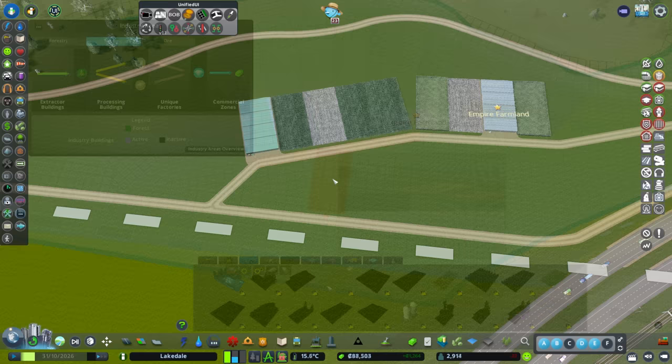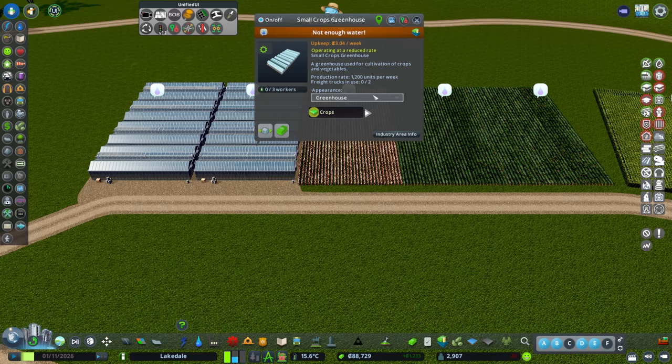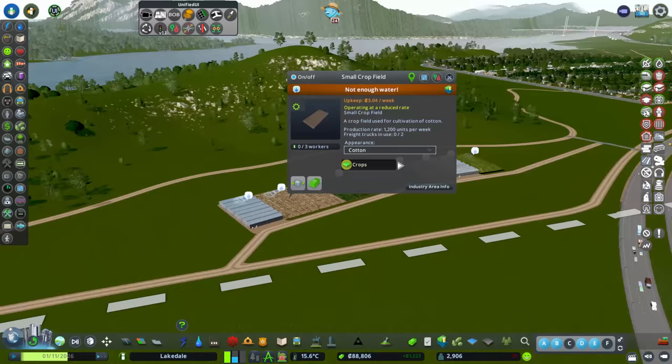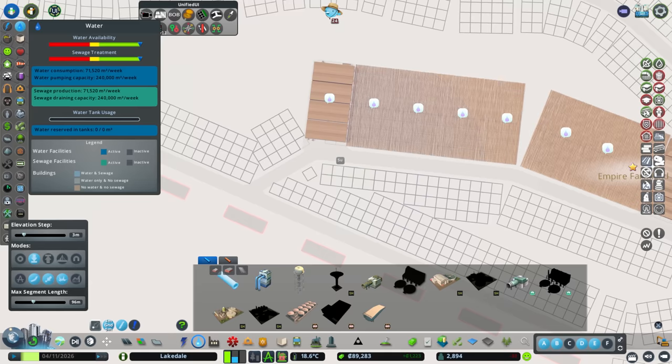We can fit five of those across there, which is great. We've got to remember the water pipes. For the crop type, thinking about the view - let's go for cotton. We'll have the greenhouse at either end, which I think is going to look pretty good. Adding water pipes in for these lovely people as well.